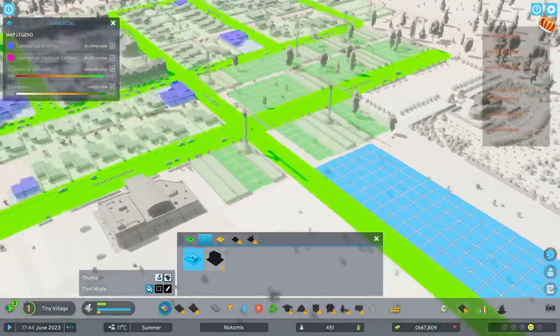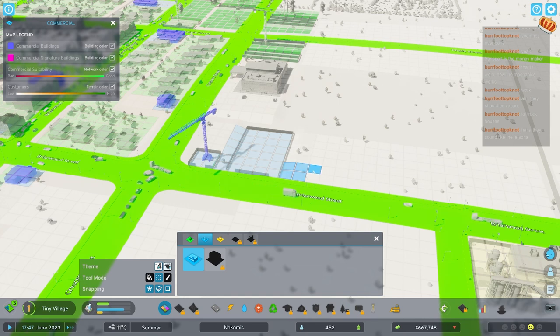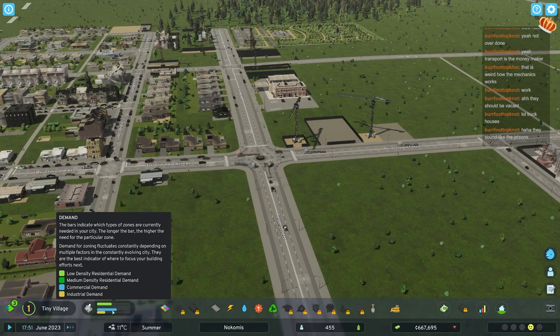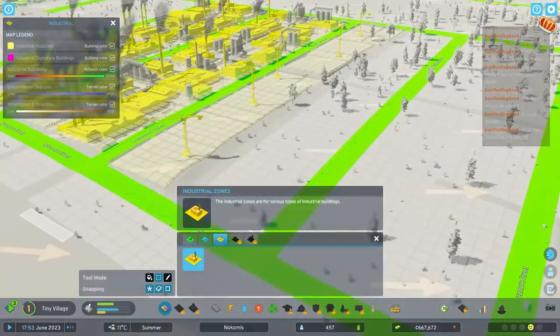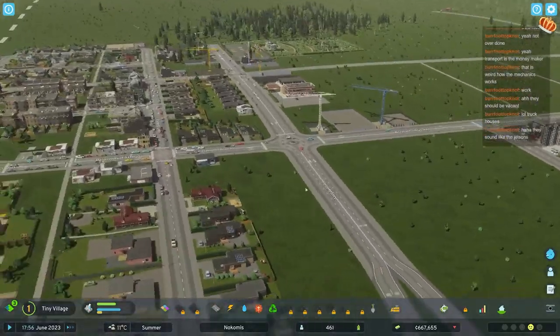Let's give them a little bit more places to buy stuff - maybe over here. We're still going to paint it in small - one big thing maybe, and some more small things next to it. It doesn't need much to decrease the demand - it immediately shoots up again but it's fairly simple. Build more commercial zones - that's what you do in early game.